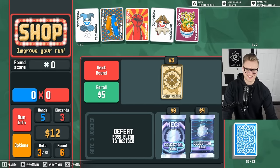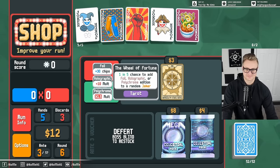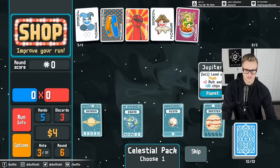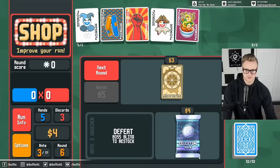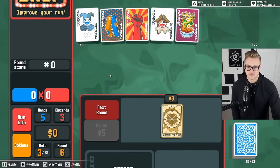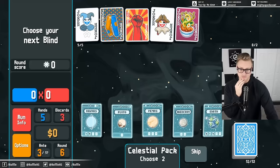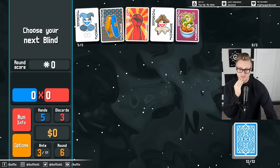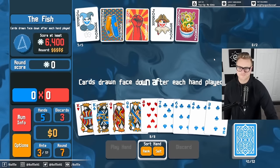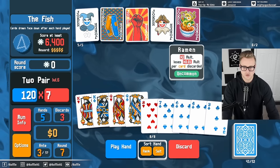I think we're just kind of set on our jokers from here on out. So let's buy some celestial packs — get Uranus and Earth. Those are the two things we're looking for. Uranus is huge right now. Skip this — even though we don't get to scale the trousers, we could scale Uranus still and Earth. We hit both! Uranus is growing. Here's two pair — I'm going to play it. For the sake of the ramen, I don't want to discard.